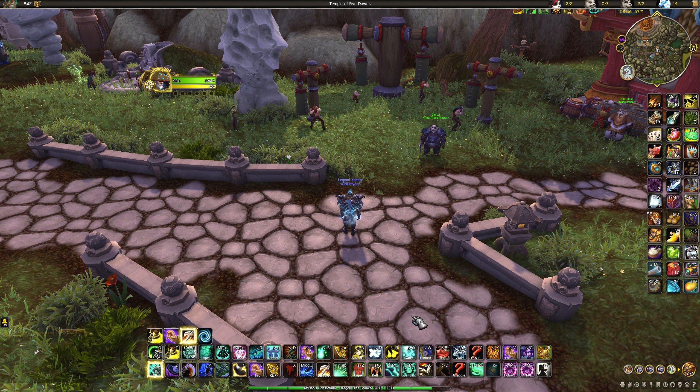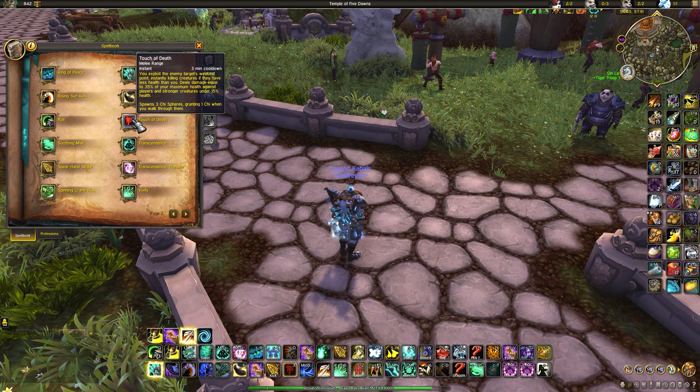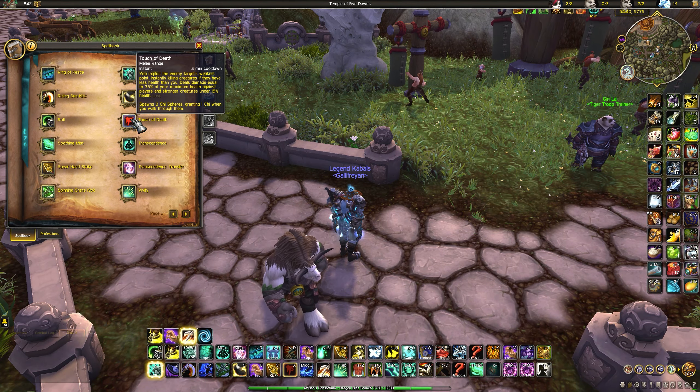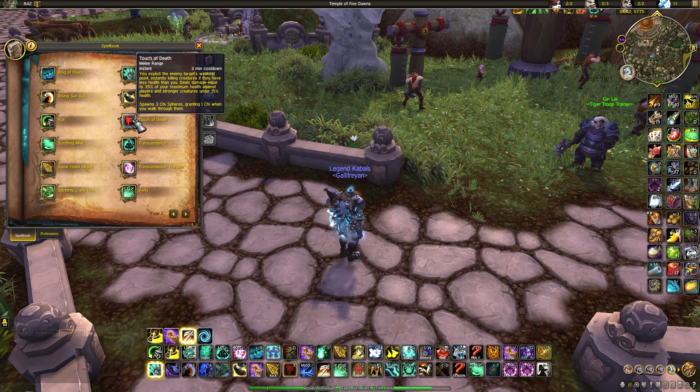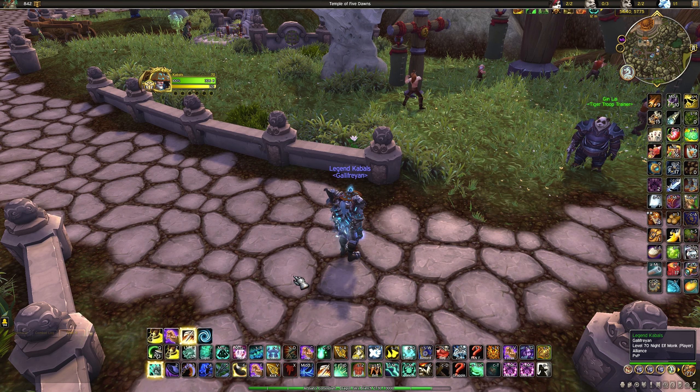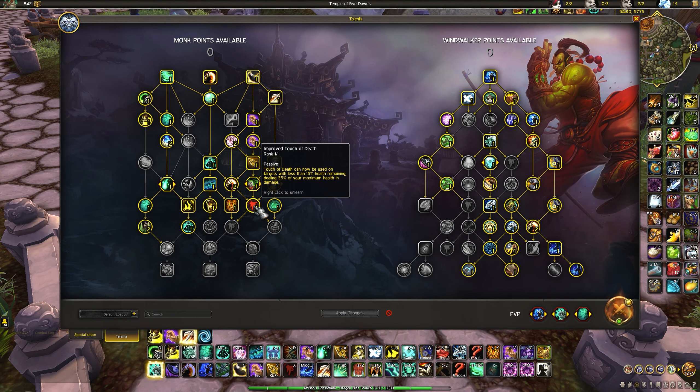Xuen is a very powerful cooldown. Despite not granting an obvious damage increase like Serenity, it provides damage through multiple other ways. Monks also have Touch of Death — an execute. If a player is under 15% health and you press Touch of Death, unless they have an incredibly strong absorb shield like Life Cocoon, it will pretty much kill them instantly. It only works with the relevant talent taken, which you absolutely should spec into for PvP — it's crazy.